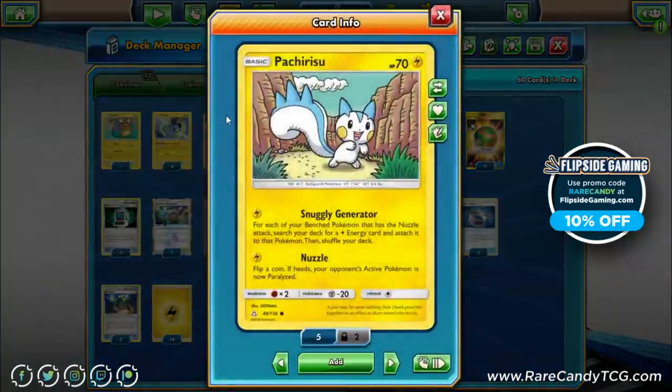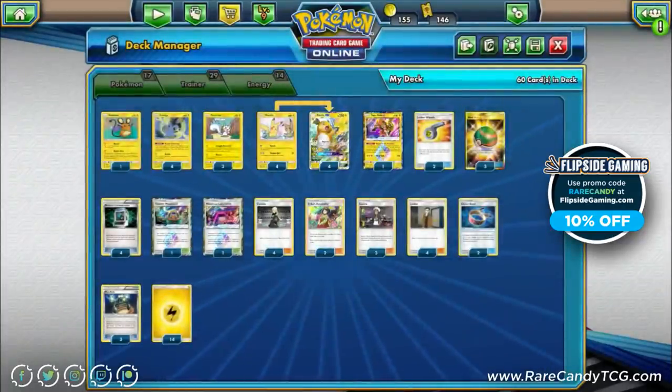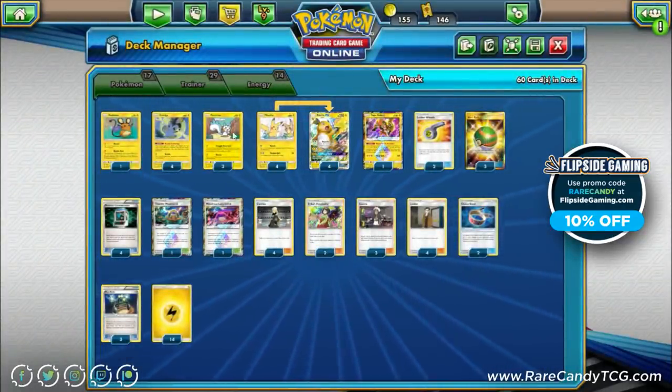After the rotation last summer we lost the only Nuzzle Pikachu we had, so we didn't have a great way to get Raichu powered up. Now that we finally have another Nuzzle Pikachu, that's huge for this deck. Pachirisu is going to be the main way we accelerate energy — for each bench Pokémon with the Nuzzle attack, you search your deck for a Lightning energy and attach it to that Pokémon. Ideally, we want five Nuzzle Pokémon on the bench so we can immediately search out five energy, which is basically +100 damage for Raichu.